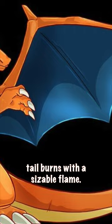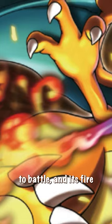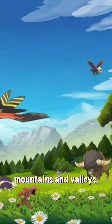The tip of its long, tapering tail burns with a sizable flame. Charizard flies in search of powerful opponents to battle, and its fire will burn even hotter as it gains experience. Charizard typically inhabits mountains and valleys.